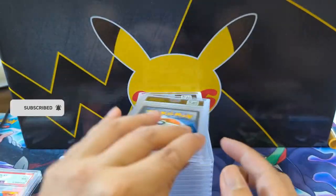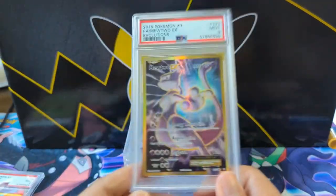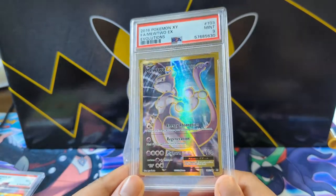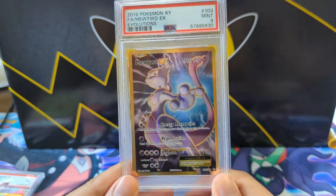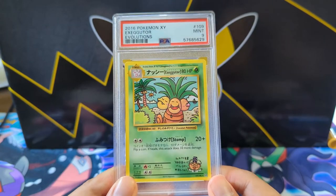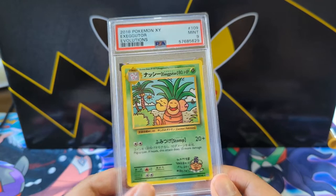We got Mewtwo PSA 9 — love this art. It's probably not the most expensive card even at a 10, but it feels like a classic Mewtwo pose and I love the texture. Then we got one of the secret rares from Evolutions — the Exeggutor.